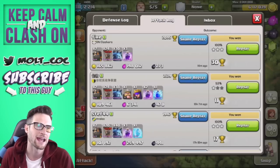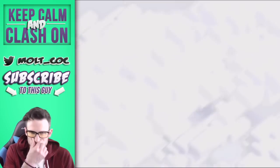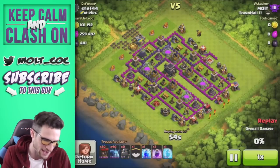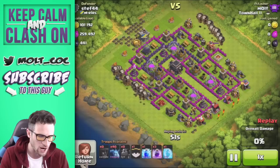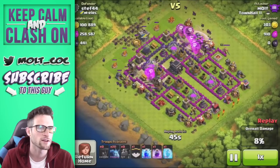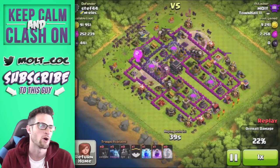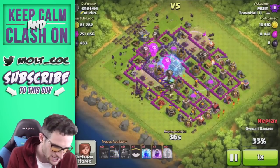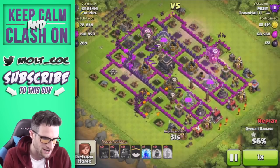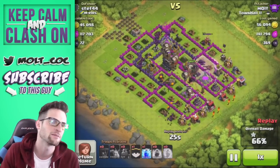We're going to go over how the strategy works — it works well in higher and lower levels. This base is hilarious. The way the strategy works is you drop off the Lava Hounds first, rage them up, they get in there, and then all the things that can attack air — X-Bows, Air Defenses, Teslas, Wizards, Archer Towers — all get distracted by the Lava Hounds. One of them is still alive on an Air Defense, we rage that up and get the Balloons working around the base, then drop Minions behind the Balloons.